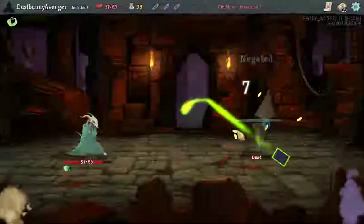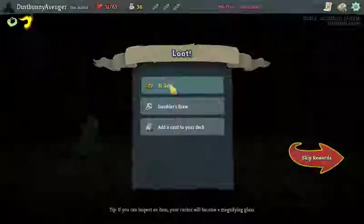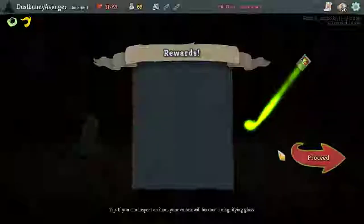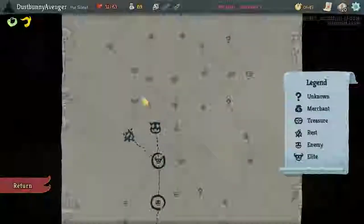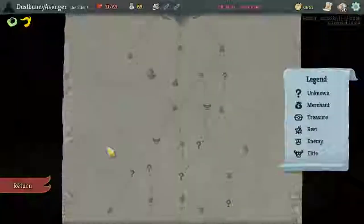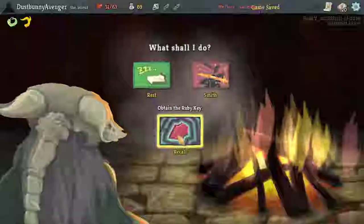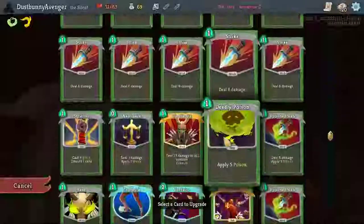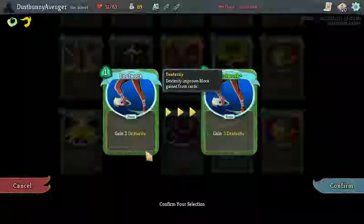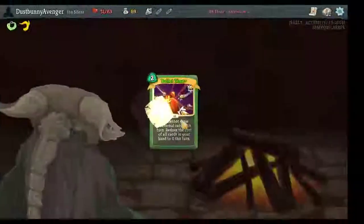Gremlin Horn — nice, whenever an enemy dies gain energy. Another Poison Stab — yeah, let's go, we're going to get all the Poison Stabs! I need to take a left turn — the flaming elite is right up there. Is there anything we can smith to make it fantastic? 17 damage to all enemies — holy moly! Three dex is also fantastic. Bullet Time gets marked down to 2 — I think that's worth it.